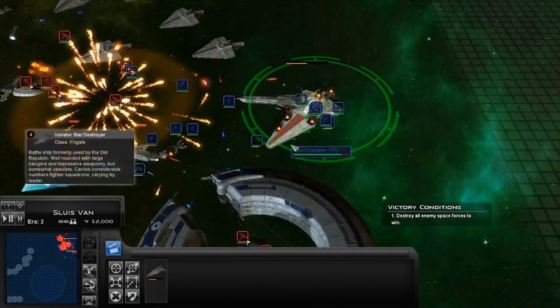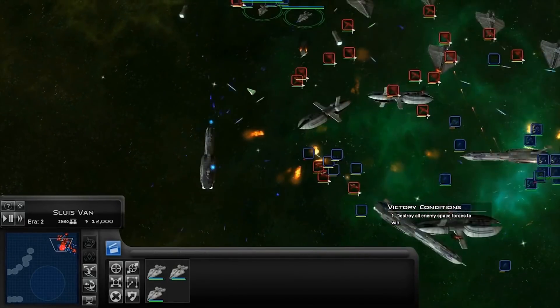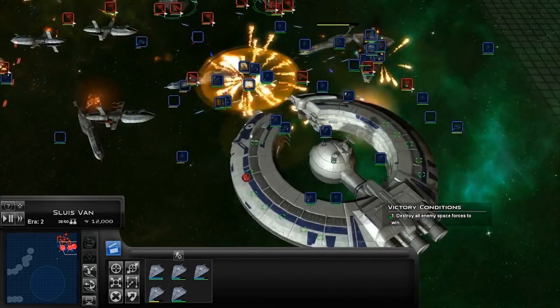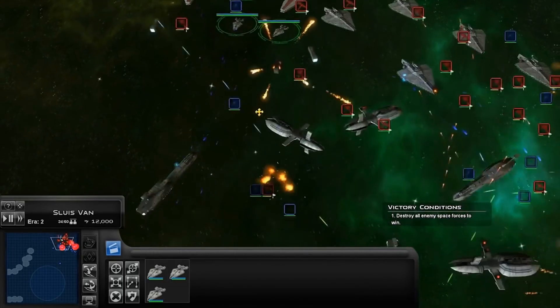Some of the models we have for the CIS and the Republic are a little bit older, so they will be updated a bit more as we go. The Munificent for the CIS will be updated a bit. For the most part, though, we are moving pretty quickly through the art assets.